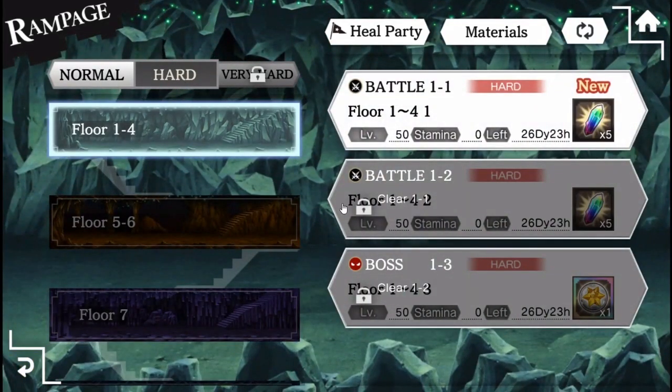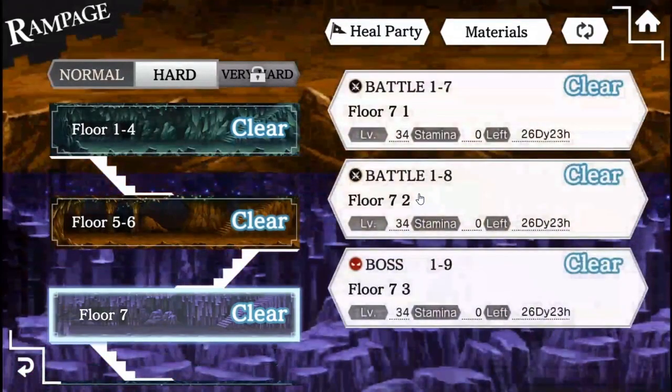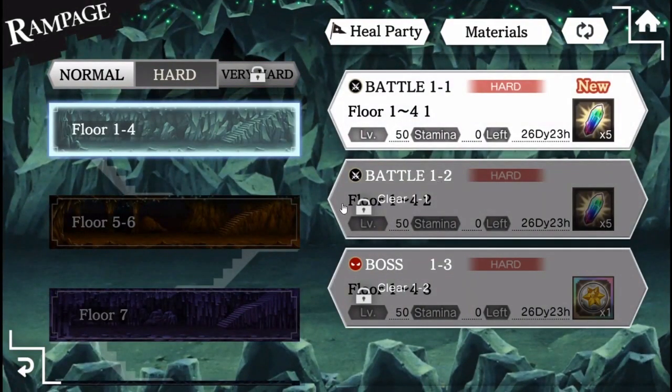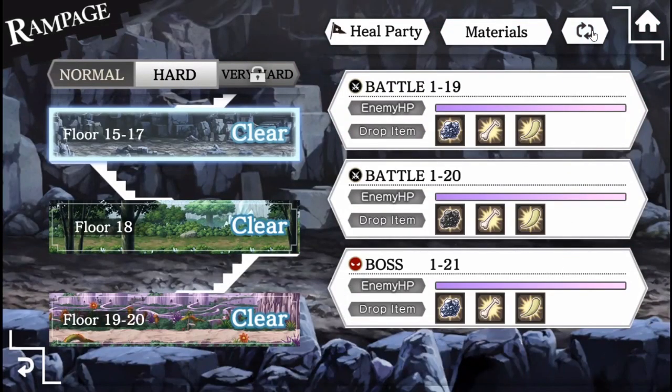Hard and very hard difficulties are locked until you clear through all the previous ones. After clearing through a difficulty, you will be able to manually select any quests in that difficulty. Starting the next difficulty brings you back to Floor 1, where you will have to work your way down once again. You are able to check what materials drop on certain quests by hitting the swap icon on the top right corner. This also allows you to check on the current health of monsters, if you have saved that particular quest encounter.